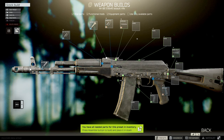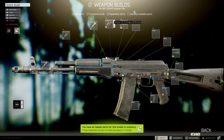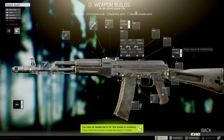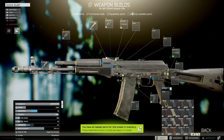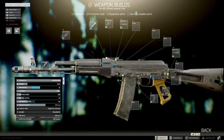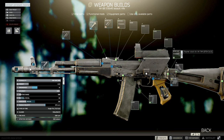Now we have our gun front and center. Every modifiable part will be listed all around the gun. Clicking on the drop-down list for each part will show you every available part that slot can equip. At this point, it is effectively open season. You can build whatever type of gun you desire, and it won't cost you anything yet. Take note of the info box at the bottom left. You can pop open the window and check the specs of the gun you are building in real time.